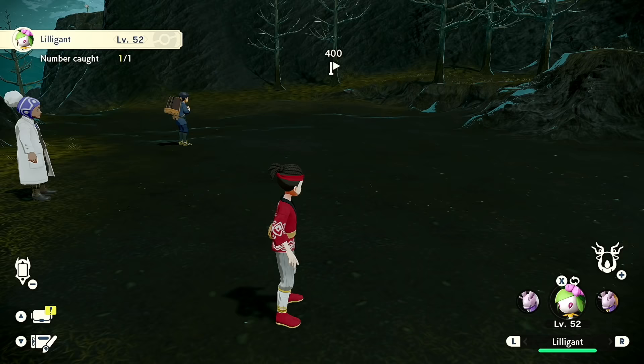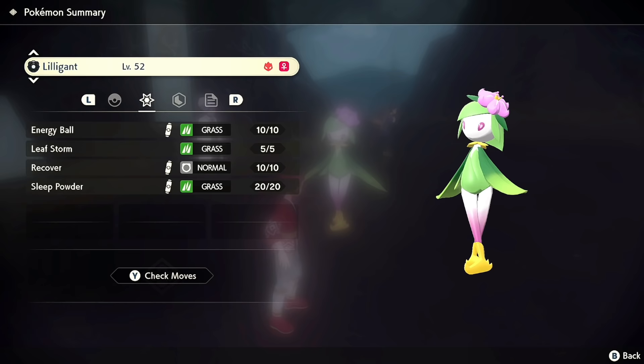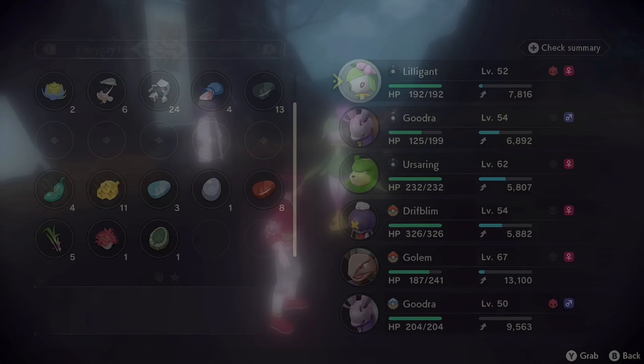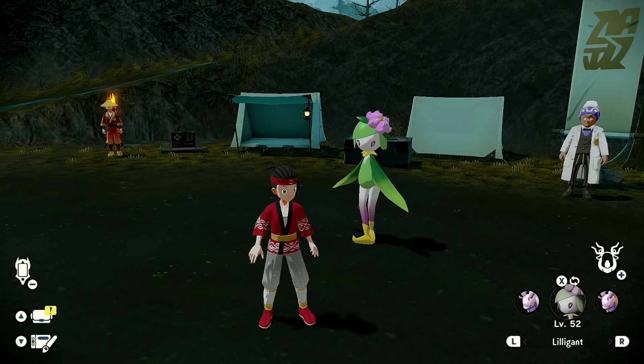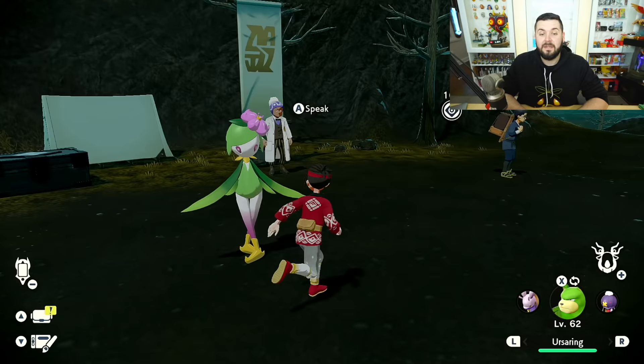And this is the new Hisuian Lilligant! I've never used it before. It's Grass and Fighting type — yeah, Grass and Fighting. I don't really know its stats but it's definitely a physical attacker. I do know that this is the frenzy noble of this area. I'm going to try it out on my team instead of Torterra and see how that holds up, since I don't really have any Fighting-type Pokémon.